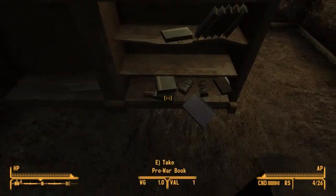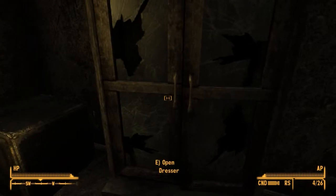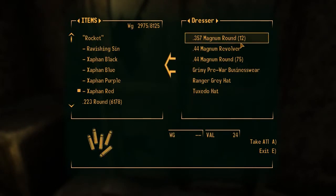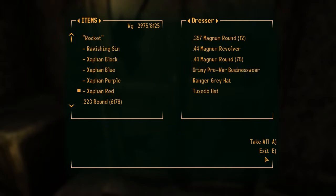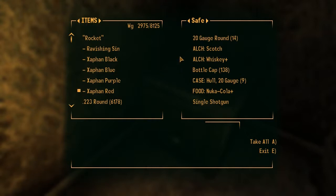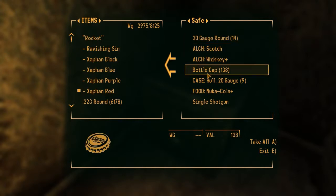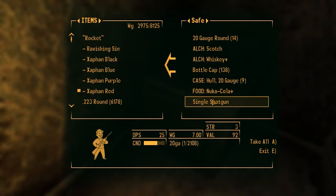Simple bed. Some nice books to read, some pre-war money in the dresser. Anything hidden in here? Got some .357 Magnum rounds, a .44 caliber Magnum revolver, Magnum rounds, a Ranger Gray hat, and a tuxedo — normal courier things. There's a safe. Any treasures or items left behind? Because we carriers are always in a rush. Got 20-gauge rounds, some scotch, some whiskey, some bottle caps — 138 bottle caps — 9-gauge hollow rounds, 20-gauge hollow rounds, a Nuka-Cola, and a single shotgun shell.